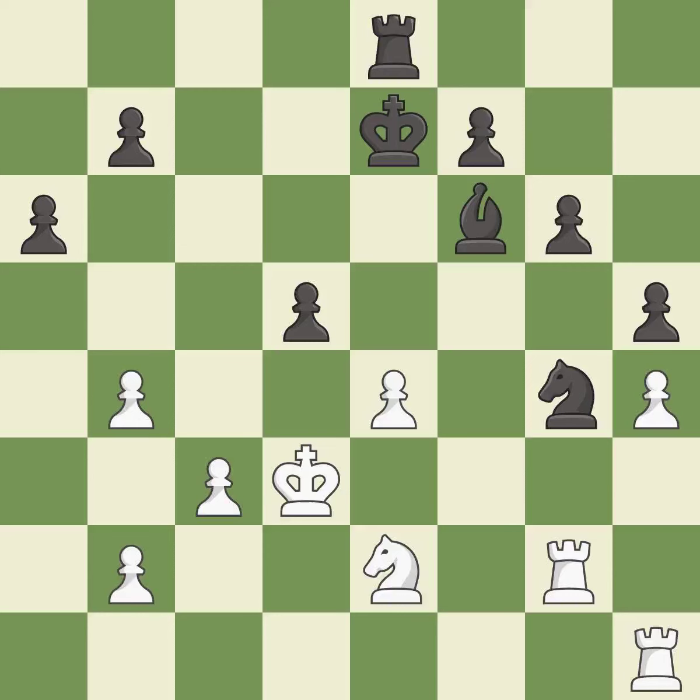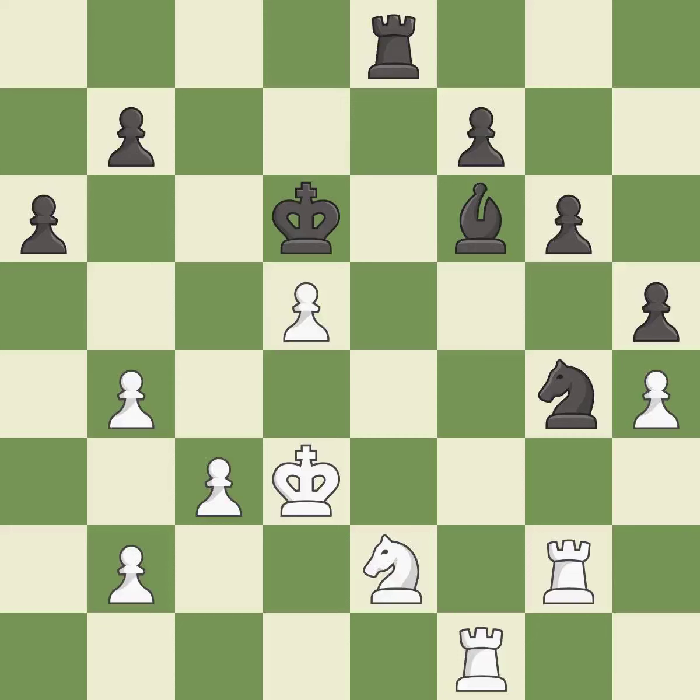This ignores an opportunity to centralize a knight so it controls more squares. This allows the opponent to create a passed pawn — it is a miss. This makes a passed pawn, meaning no opposing pawn can challenge it on its way to promotion. This is the only move that works — it is a great move. Right on target — it is best. This threatens to win material — it is a mistake. This threatens to fork pieces — it is an inaccuracy. This misses an opportunity to defend a pawn that was under attack — it is an inaccuracy. Takes back.